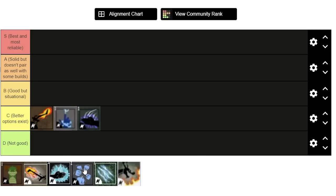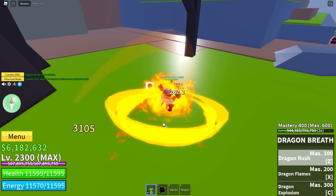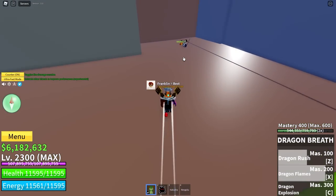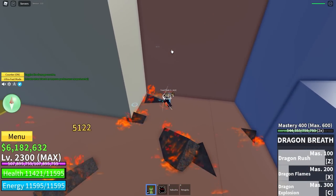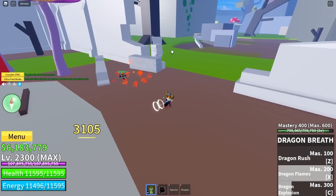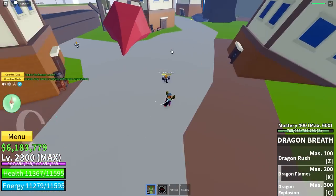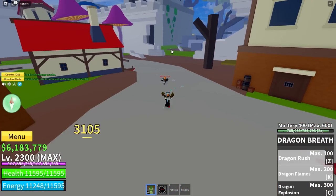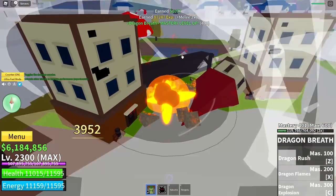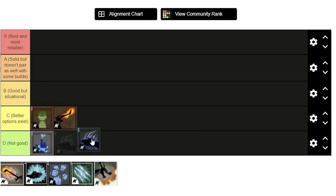Next we're going to the second sea, and the first thing you can get there is Dragon Breath. Dragon Breath has pretty good damage, but honestly it's kind of garbage. It's only 2,500 fragments, but fragments can be quite hard to come across. The first move is pretty good for combos, but the other two are just terrible. It has much more range than Darkstep, so I'll put it above Darkstep and move Electric and Water Kung Fu down.